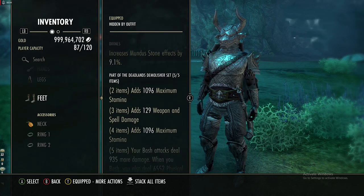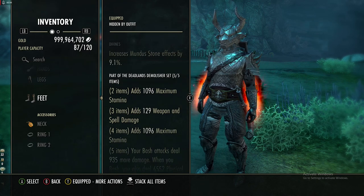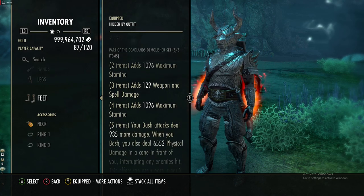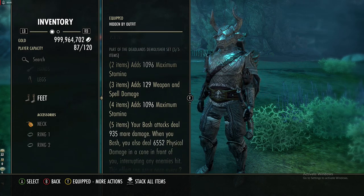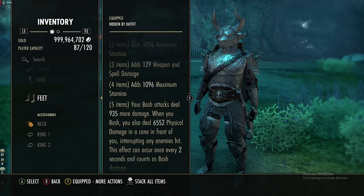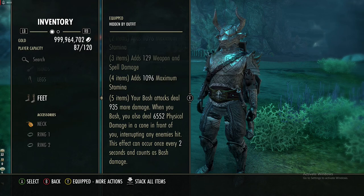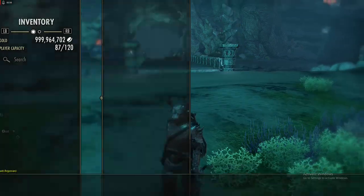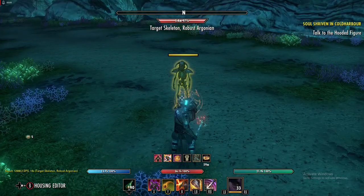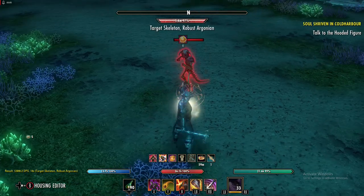Your bash deals about 1,000 more damage per bash, straight up at all times. When you bash you also deal 6.5k physical damage in a cone in front of you, interrupting enemies hit. The cone bash can occur once every two seconds and that also counts as bash damage. On this target here, for the first two seconds that little red AOE is what it looks like.